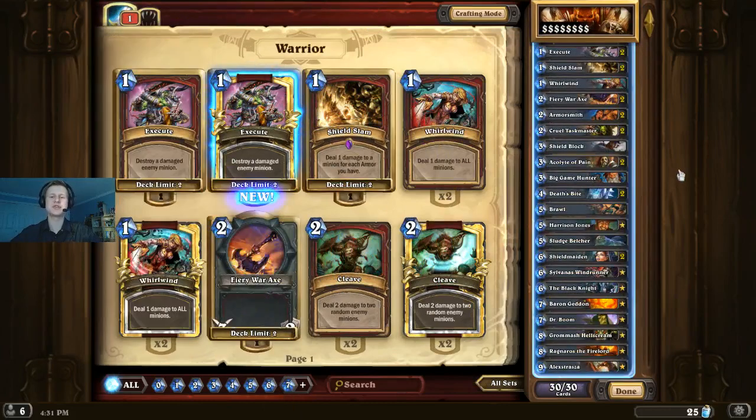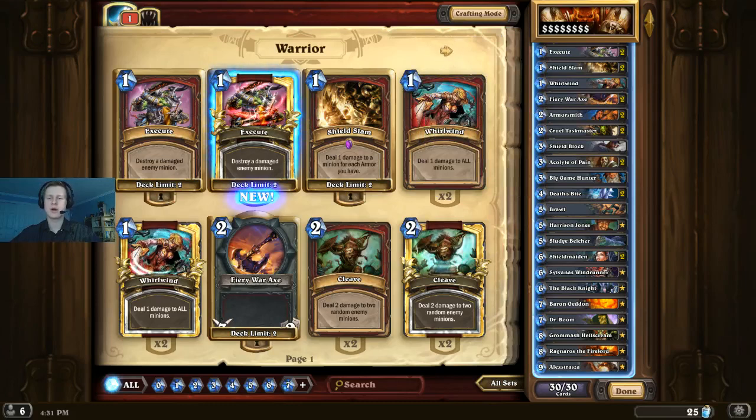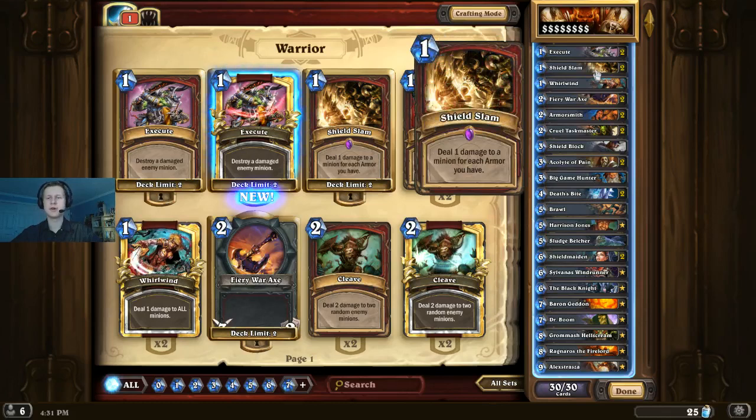We made a few changes now that we don't have to be as scared of Undertaker. We didn't do anything really crazy like cutting a Fiery War Axe, but we did do some cool stuff with the deck. So let's take a look. Starting out, we have a pretty standard list of two Execute and two Shield Slam — just two very good removal spells for one mana that sort of let Warrior Control be the control deck that it is.